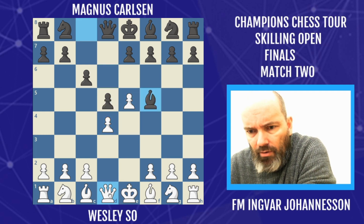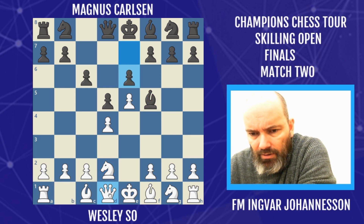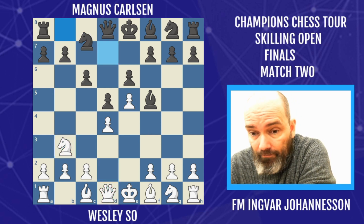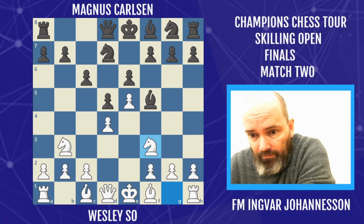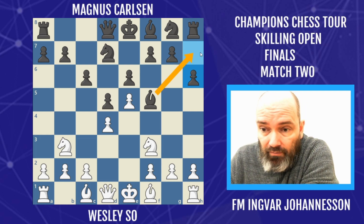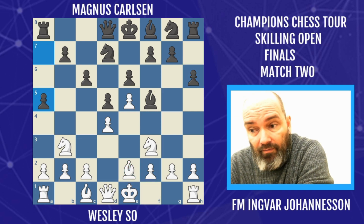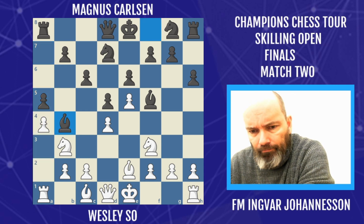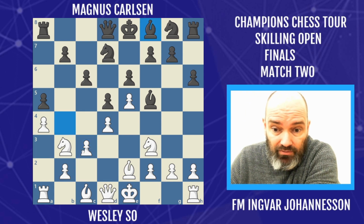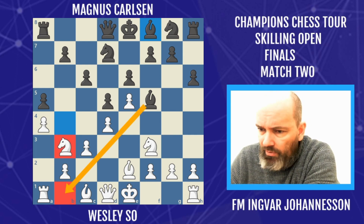We have the advanced variation of the Caro-Kann. Wesley decides to go for a line here with Nd2, and the idea is a quick Nb3 to try to stop black from playing the freeing break pawn to c5. We have Nd7, Nf3, h6 — very often it's useful to give the bishop a nice square on h7 in the Caro-Kann. Bishop goes to e2, a5 questioning the knight, but white wants to keep it on b3. Bishop b4 check, c3, and bishop back.